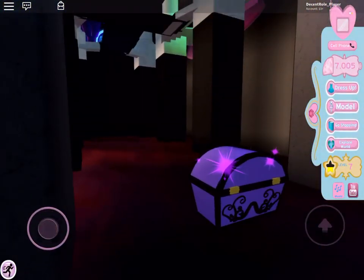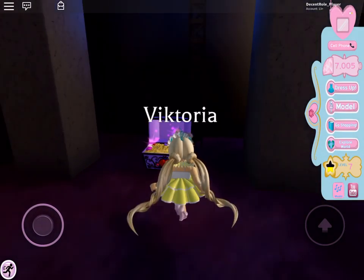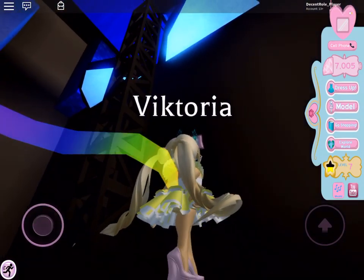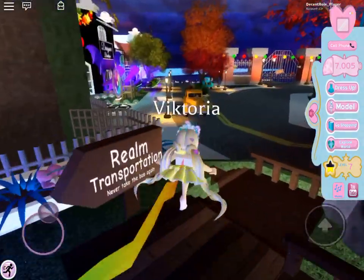We're just going to slide down here and you see there's a chest. The chest will give you the dragon staff from the disqualified store, Sol Streets, because they placed their candy in an impossible spot to get.